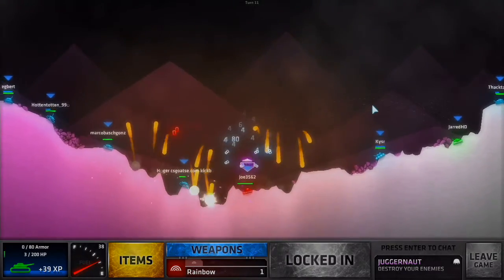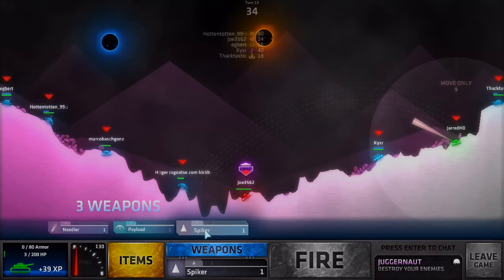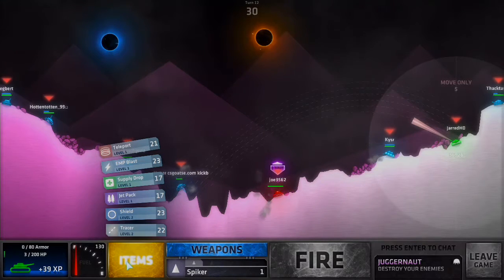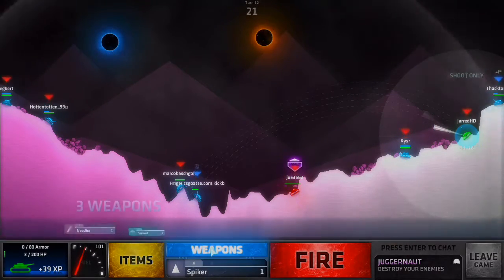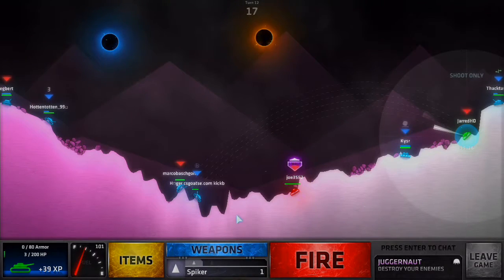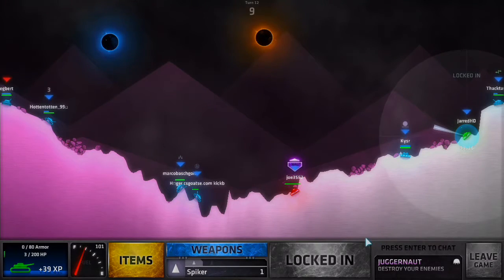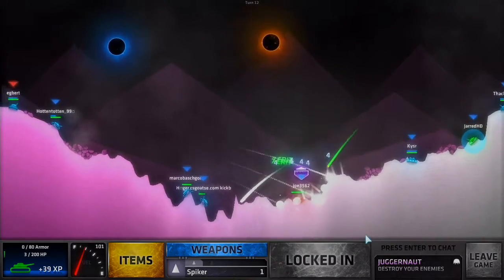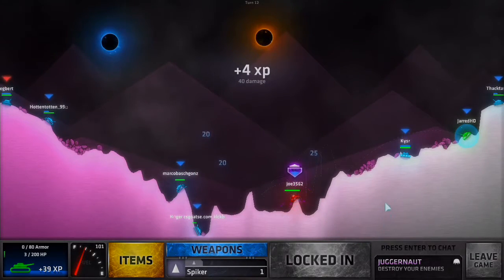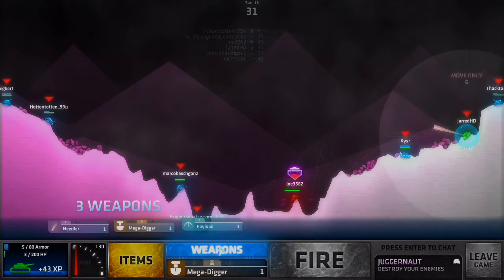Okay, I'm at 3 HP. I have spiker, needler, and payload. What if I use a shield now? That would be pretty cool. Let's use a shield and then do a spiker. Hopefully it doesn't go for me. Come on, we can do this — 3 HP. If he has an earthquake that's going to be bad. Spiker is going really well — 40, not bad. We need to survive. 4000 health — that's not going to happen though.